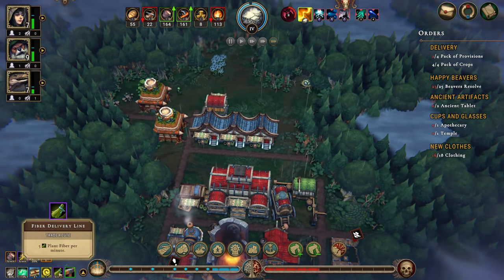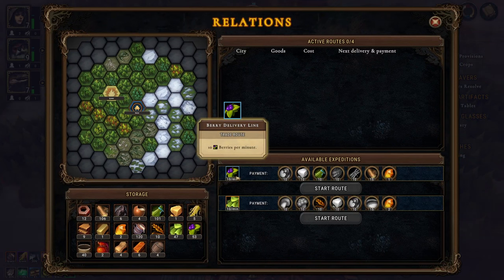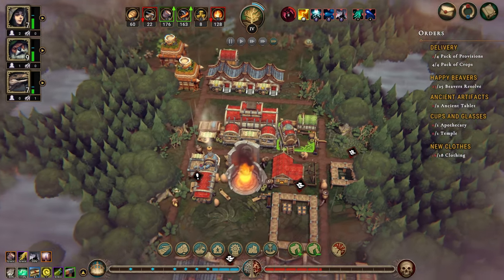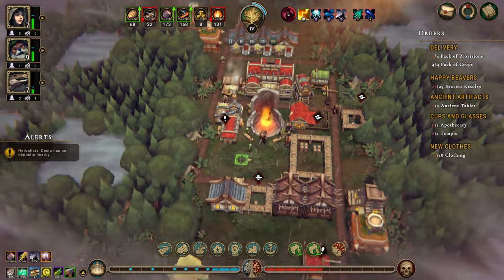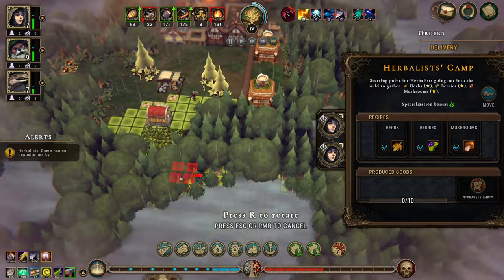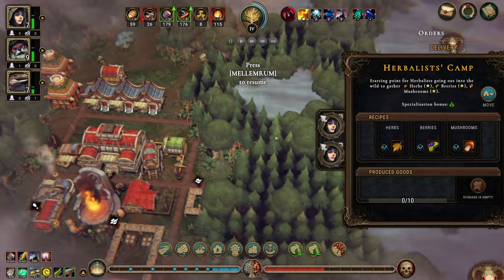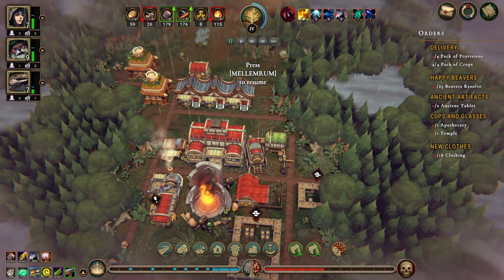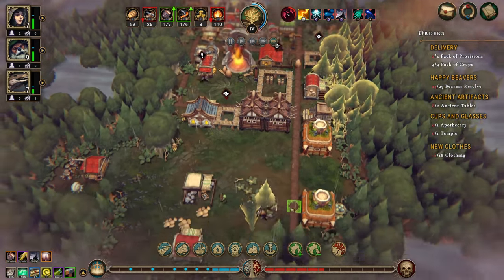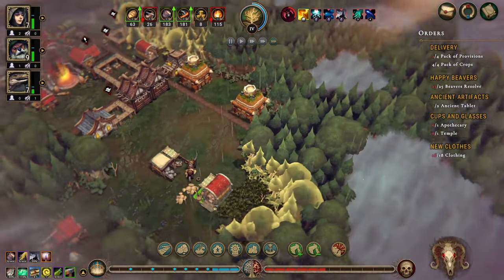We're missing some cloth but we are getting five fibers a minute. Let's take a look at trade routes - 10 berries a minute or 10 clothes a minute, but we don't really have the means. Our herbalist camp is out of stuff to do and we have some more berries somewhere - I guess not. Let's do mushrooms here, and come down here and start clearing some of this out. I would really like a small farm or herb garden.